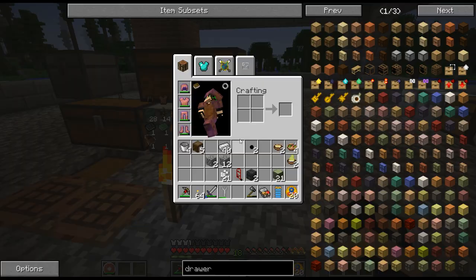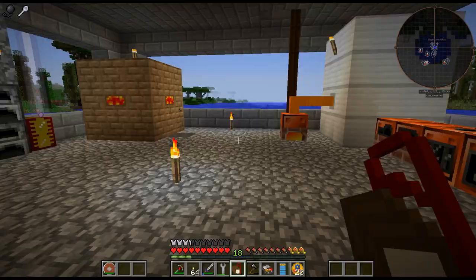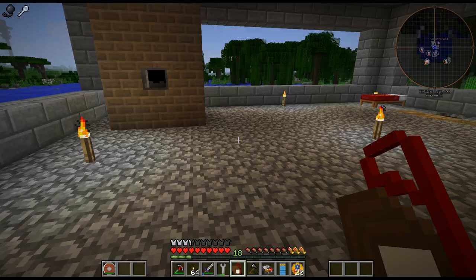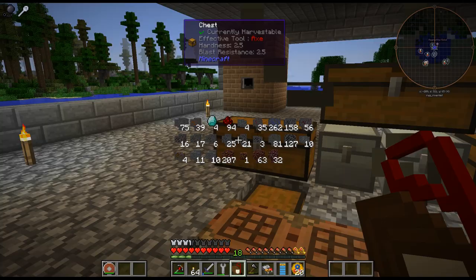A cake just goes down on the ground. So if we shift right click, we can move this. It looks like we do have slowness — it's not too terrible though. I've seen ones where you can barely move, it's terrible. But there we go — that's kind of what I wanted to do.